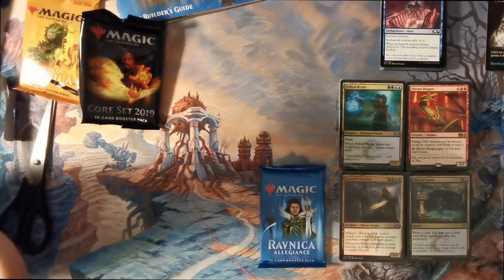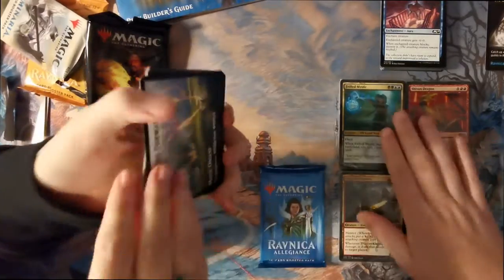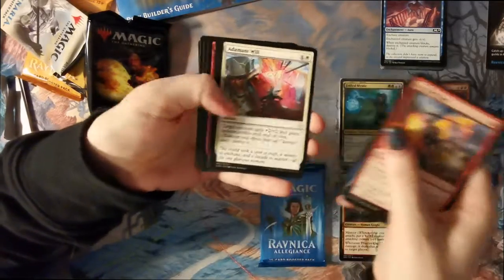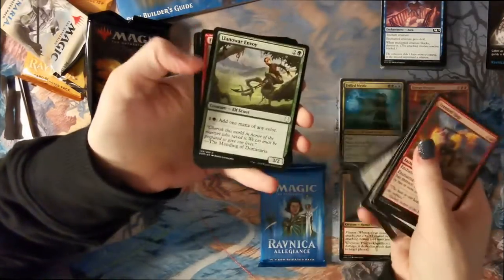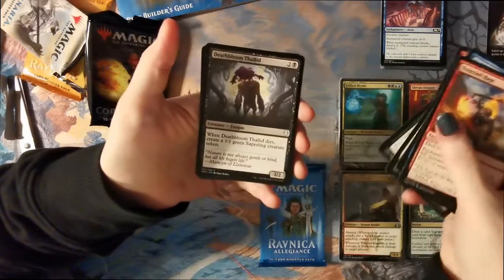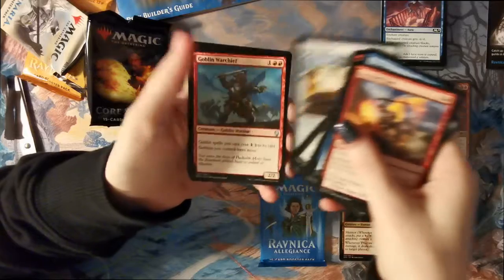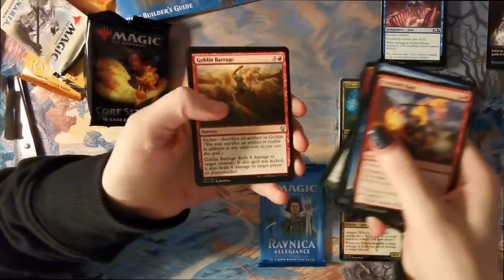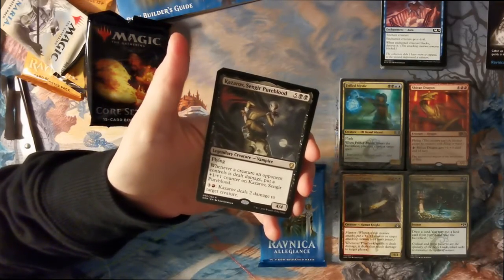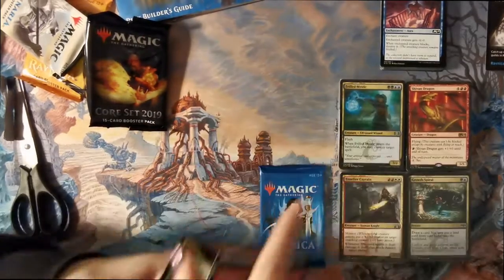It's cool to open these random packs — I love random packs. We'll crack these open and have a look. One of these is bigger because it's got the lands in as well; it says 100 lands on the back. The price point for these was pretty good too — I think they were like 20 quid, which is not bad. Cool artwork, very nice — I quite like this era.